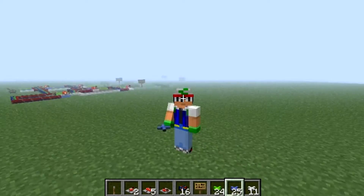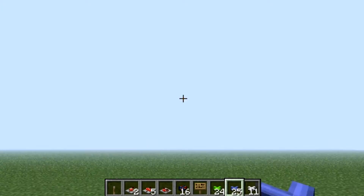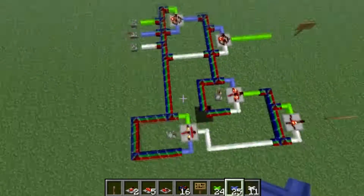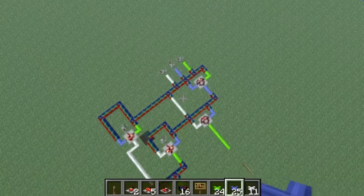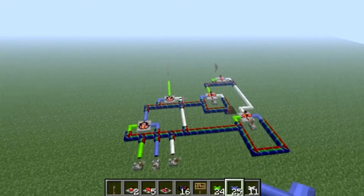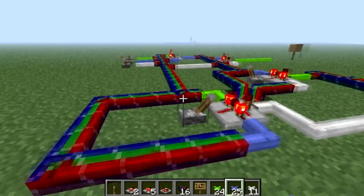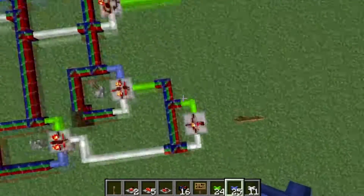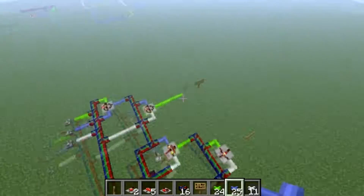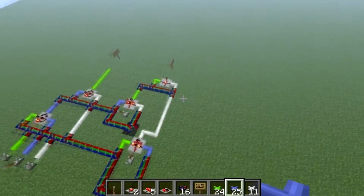Alright, so today, as an intro, I'm going to show you some simple circuits you can do in RedPower. As you can see behind me, we have here a simple binary adder. Yep, this is a full bit adder — it adds a bit. This is the kind of circuit you can build, and I'm not going to detail how this works right now because this is university-level machine language stuff. But you can use these kinds of things even though you don't understand the logic behind it, which I will explain in the video about how to make this.